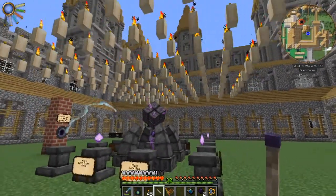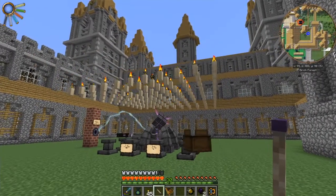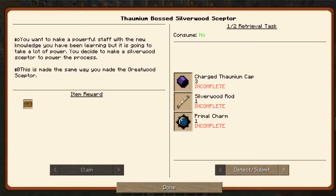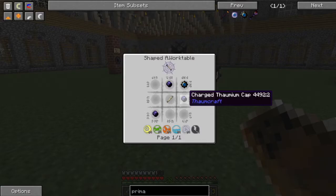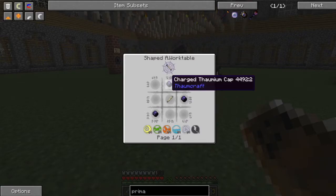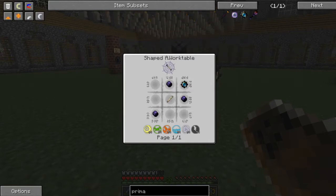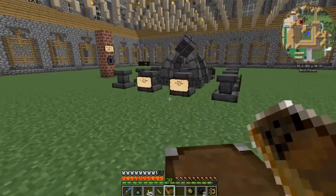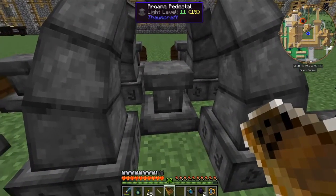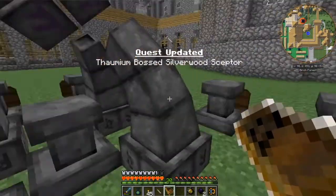Let's look real quick. Back up. Let's see what we need to do here after that. Zombie Embossed Silverwood Wand — okay, so that's just in the chart — in the thing. That's cool. I can do that real quick before we're done. Yay! Updated.